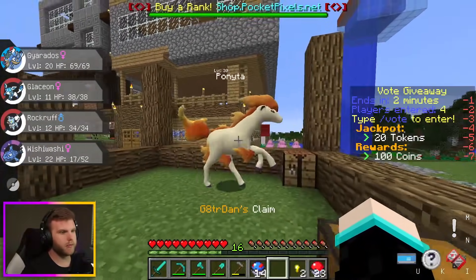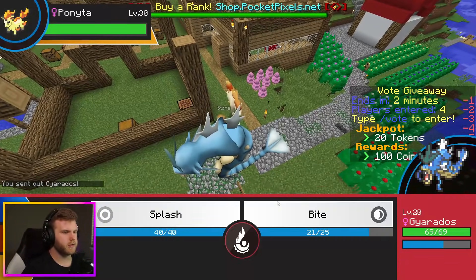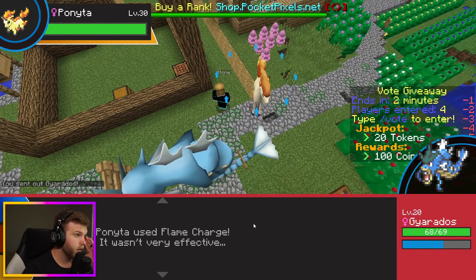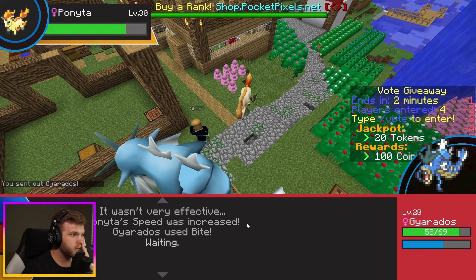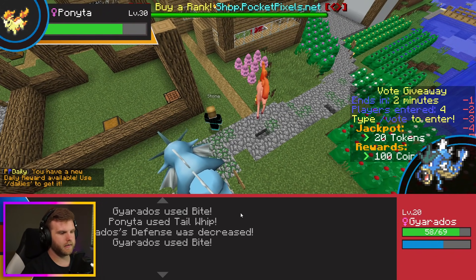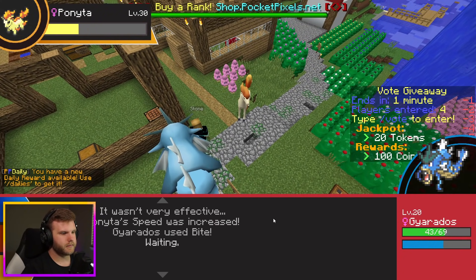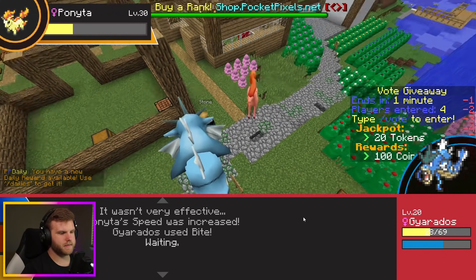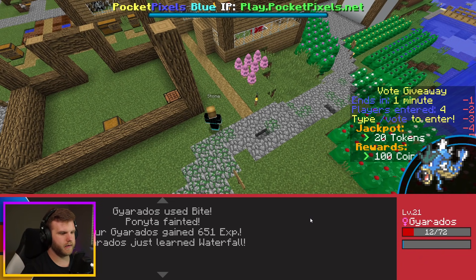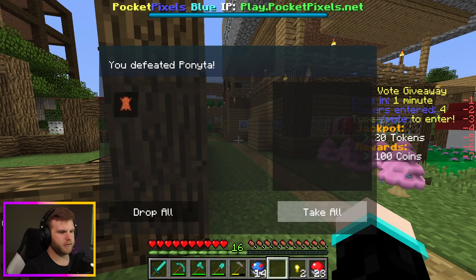Oh my god it's a Ponyta — it's so pretty! That's an easy kill for Gyarados — oh wait, I don't have any Water attacks. That's why I need to level up my Gyarados and get it Water attacks. The good thing about Bite is it makes them flinch. Come on, it's almost dead — yes! Gyarados learned Waterfall! That's what I'm talking about! Gyarados leveled up to 21!